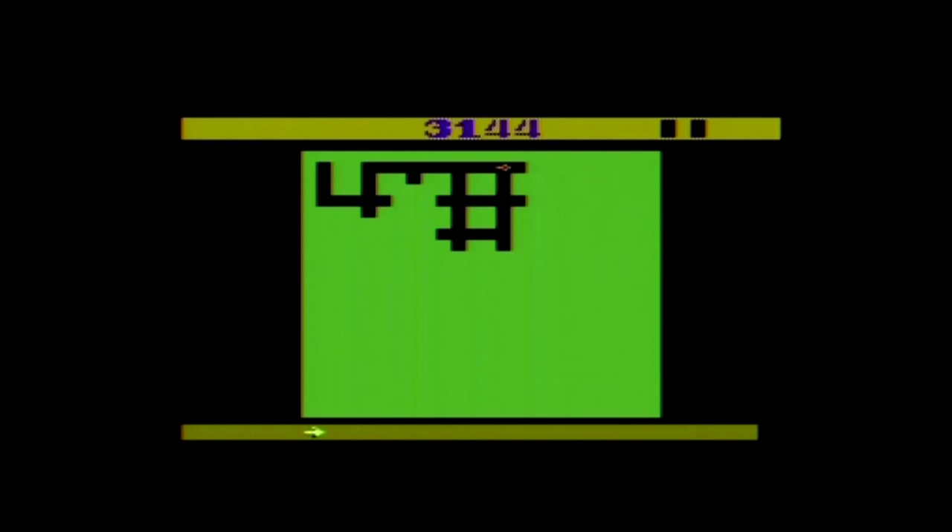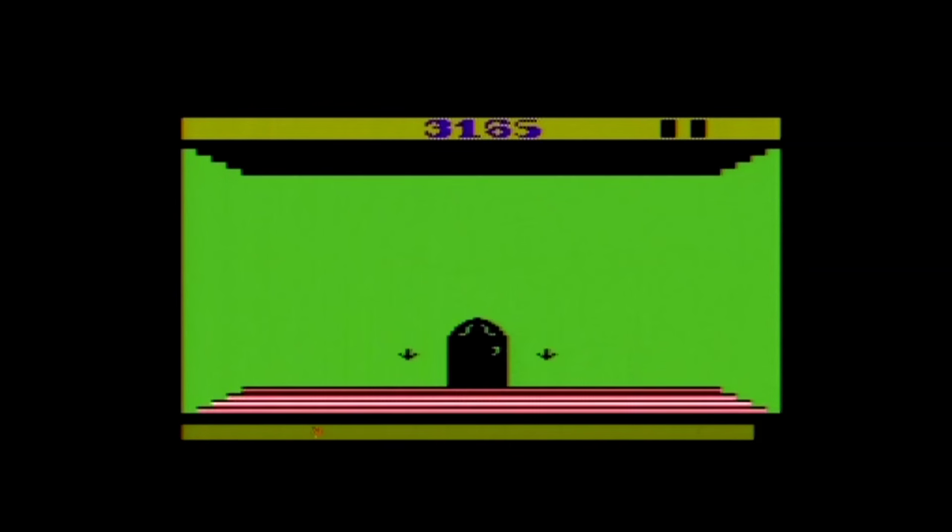Family-friendly wise, some younger players may get spooked by the Zots, especially when they come to eat you, but I found this can become cuter when you say "num num num num" when they do. At the time of my research, loose copies were going for $10 to $40 and complete copies were going for $41 to $43 including shipping. As for what I thought of Tunnel Runner — I was very impressed. The controls do take some getting used to, but once you do the game can be quite enjoyable.